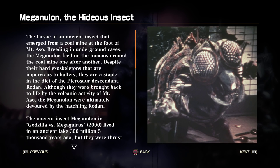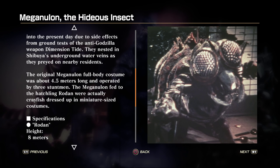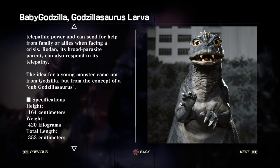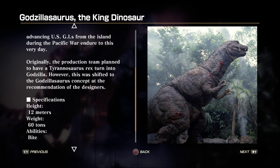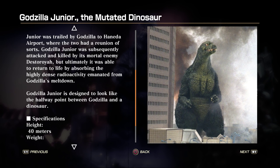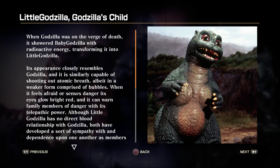Next we have Mega Nulian, the hideous insect. Next we have Baby Godzilla, the Godzillasaurus larva — oh my gosh, he is also cute, but he's going to grow up to be a monster. Next we have Godzillasaurus, the king dinosaur. Next we have Godzilla Jr., the mutated dinosaur. Next we have Little Godzilla, Godzilla's child. Oh my goodness, he is adorable.